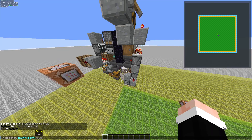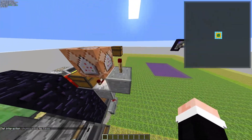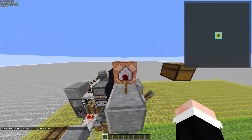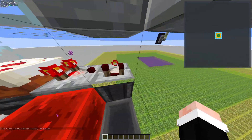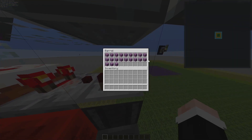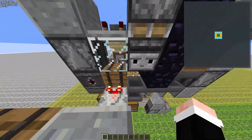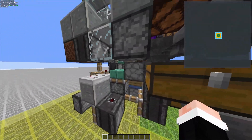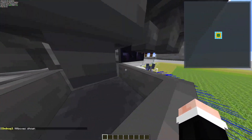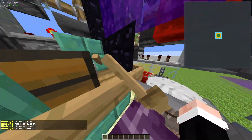If I just trigger this input, shulker boxes load up here and then it waits for this barrel to be filled up. It'll then detect that, dispense a boat, and this boat will start being filled up by shulker boxes. At the same time, these iron golems are colliding with it, and that collision gives it momentum.